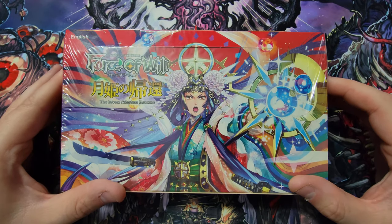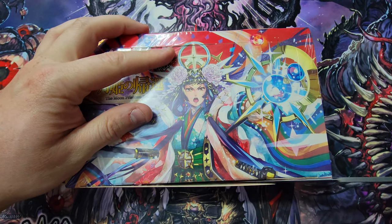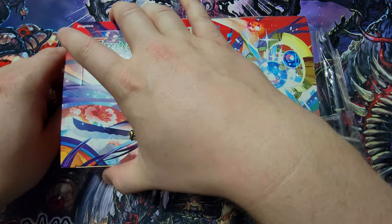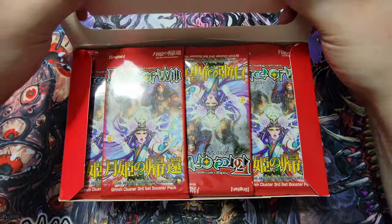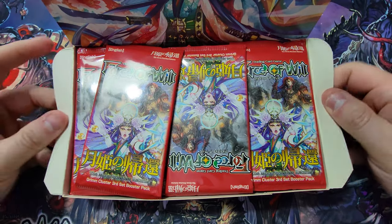There are also cool variant stones in this set that are kind of rare to find — purple, green, gold, and blue are the four different variants you can find. They're worth like 20 bucks each if you can find a good variant, so that's another thing we could potentially search for. All right, let's crack this sucker open and see what we can get — slice it on the edge, there we go, get into this box. I love this set, it's such a fun set.